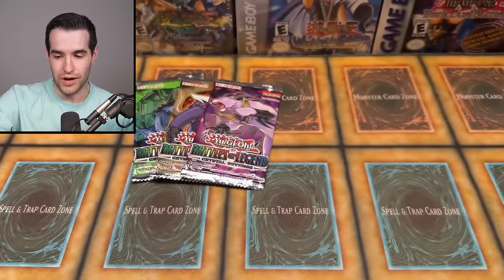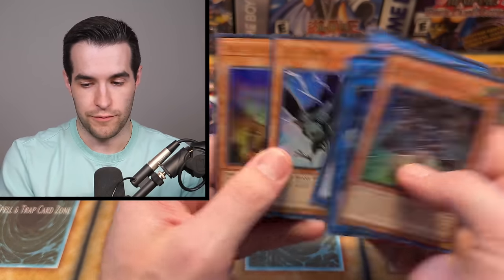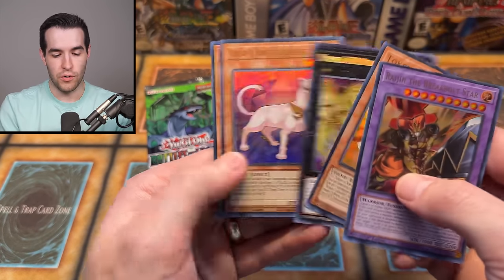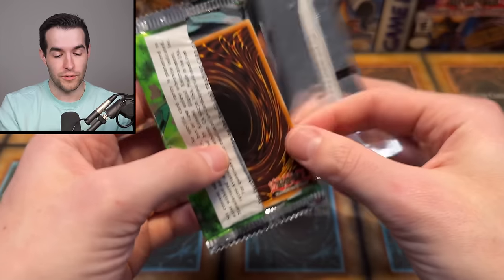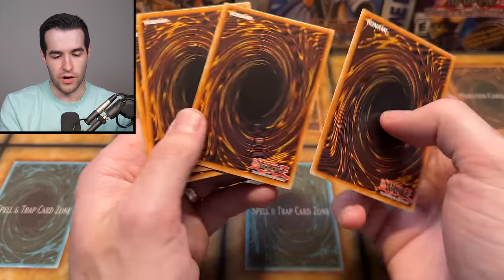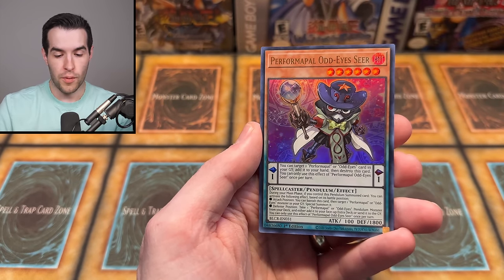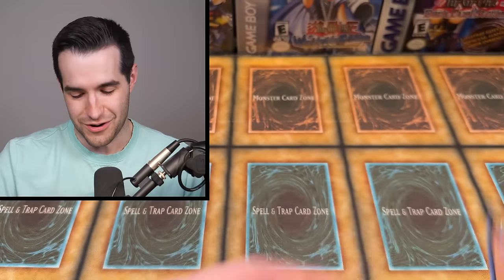EX Gamer makes another awesome appearance on the channel. I held these boxes for a long time — way too long. Sometimes people send me stuff and it takes a long time to get to opening it. EX Gamer has been patient and it has paid off for him. EX Gamer, huge congrats on the awesome Yada Garasu pull. That's such a cool pull — not one I've pulled on a video, only on a live stream. Last pack. No Access Code, but we did get a pretty amazing Starlight in this video.